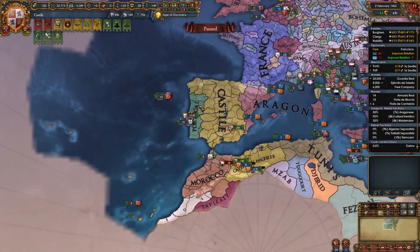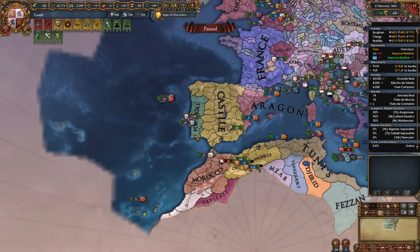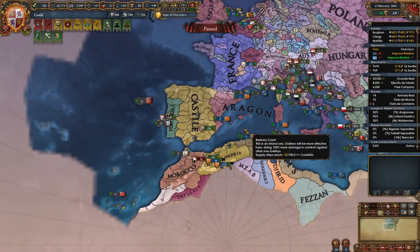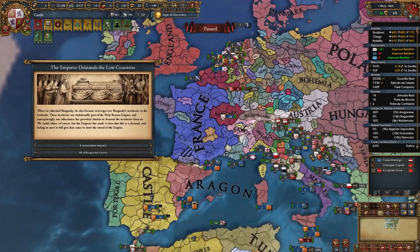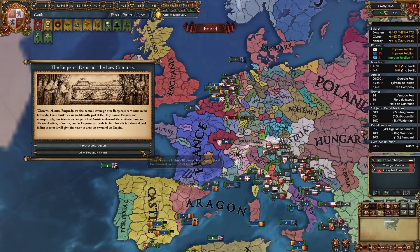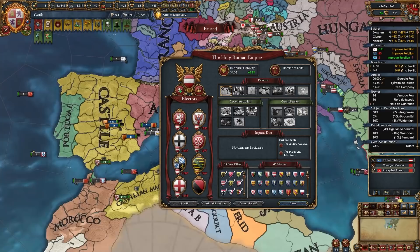If you got Burgundy, Austria might demand the Low Countries — every HRE province Burgundy owns would be released into the HRE. Deny this if it happens. Austria might not declare war if you're allied or have a truce, but be careful. While the incident is ongoing, check Austria's voting in the HRE interface by hovering over their decisions. For your first idea group as Castile, go with Exploration ideas — it's very rare for a Castile player not to colonize.